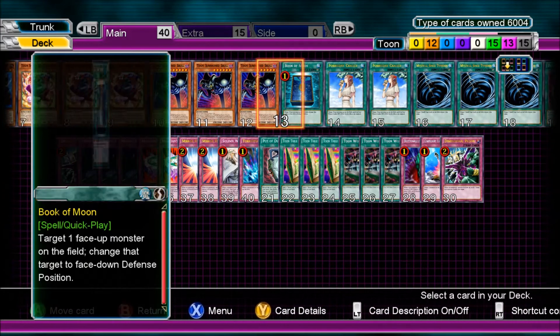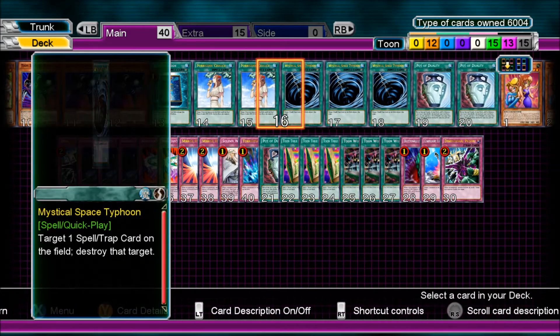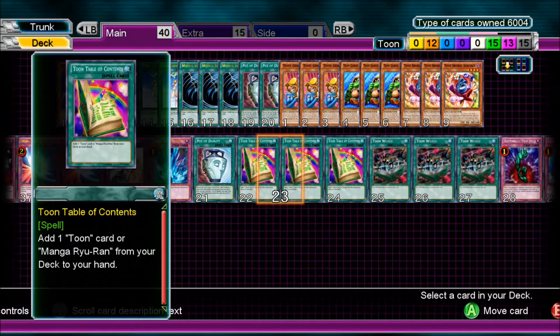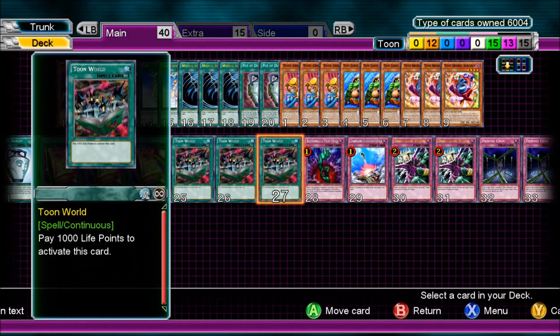15 Spells: 1 Book of Moon, 2 Forbidden Chalice, 3 Mystical Space Typhoon, 3 Pod of Duality, 3 Toon Table of Contents, and 3 Toon World.